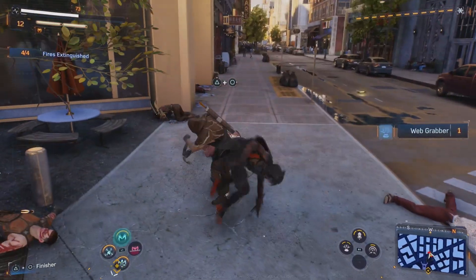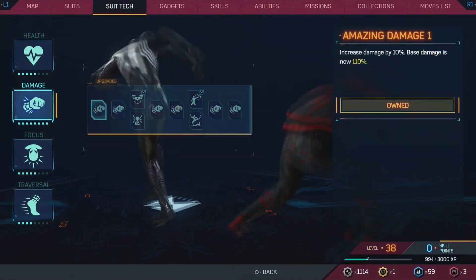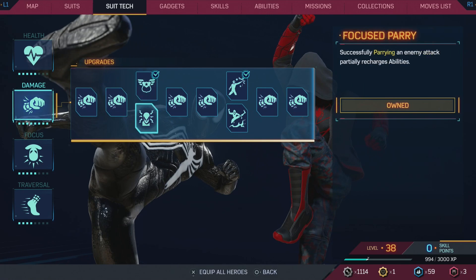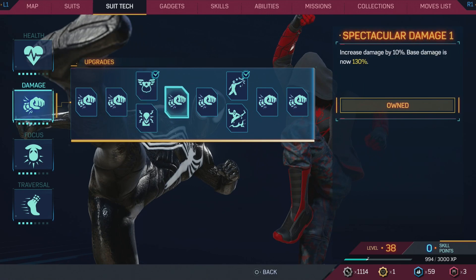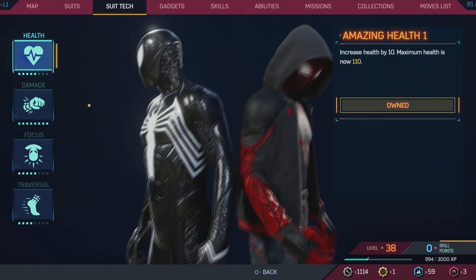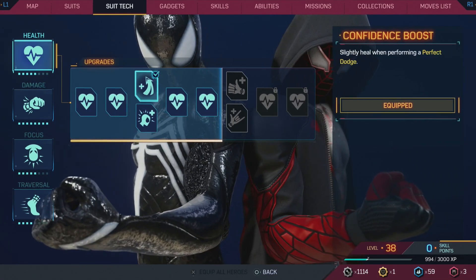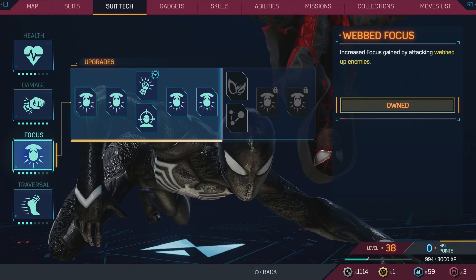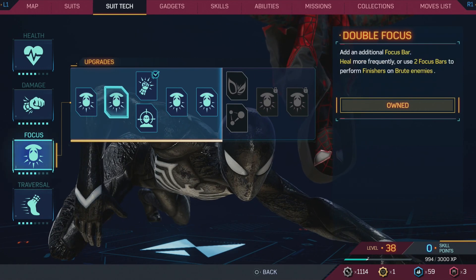One thing I would recommend is Focus — I would get at least three deep. The first Focus is gained by attacking webbed-up enemies, the second one is Double Focus which adds an extra focus bar, and the third tier has two individual ones. Once you get past there they just improve and help, but I'd say go three deep on Focus.